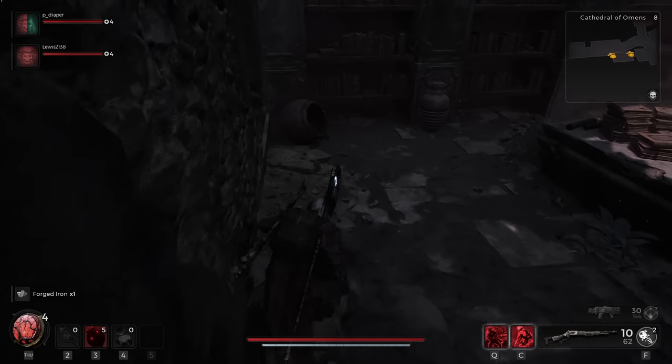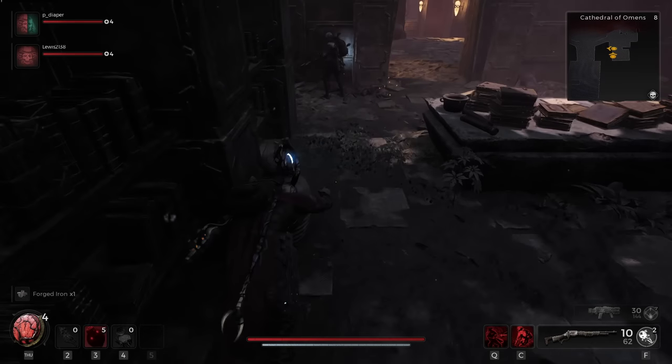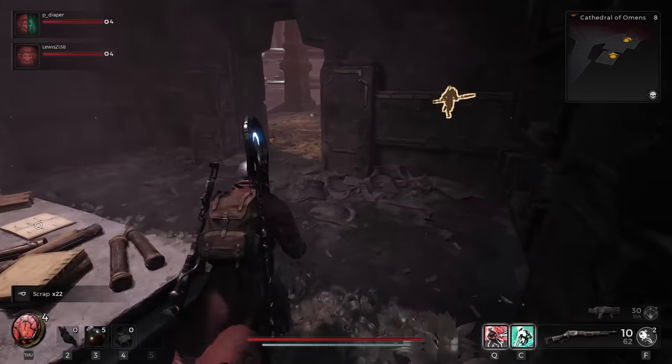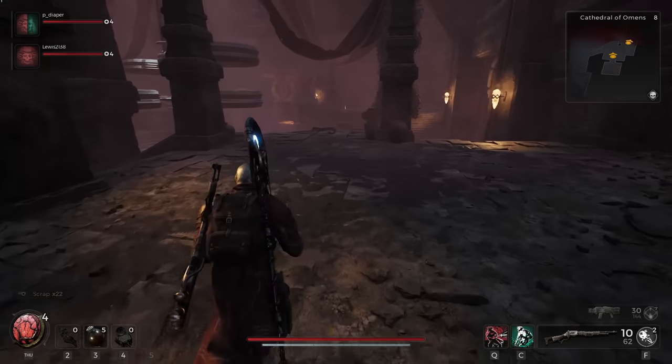In Remnant 2, there are three different main worlds: Losum, Yesha, and Nerud. If you are in Yesha, there is an area you might stumble across that is called the Cathedral of Omens.